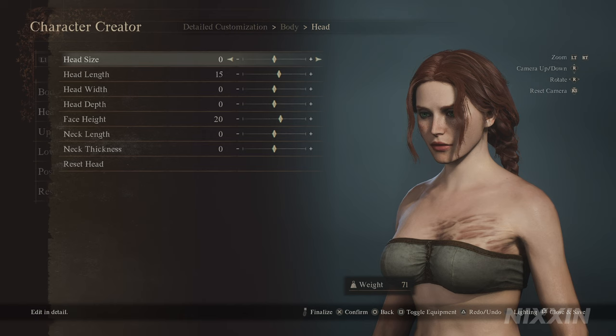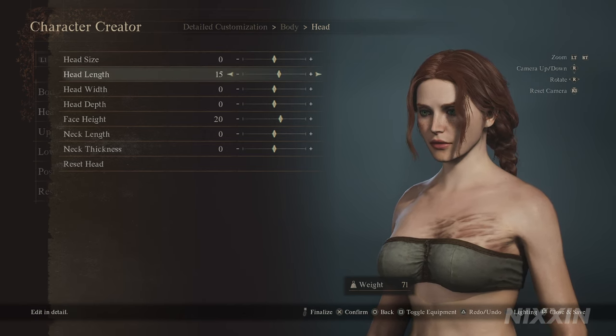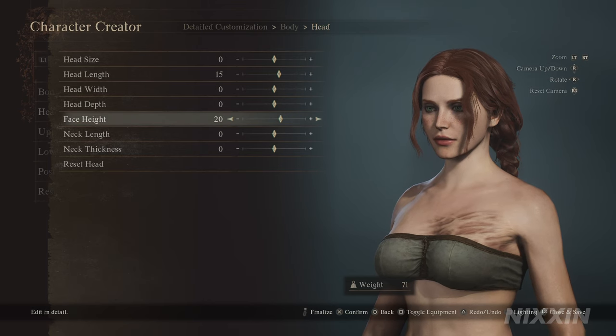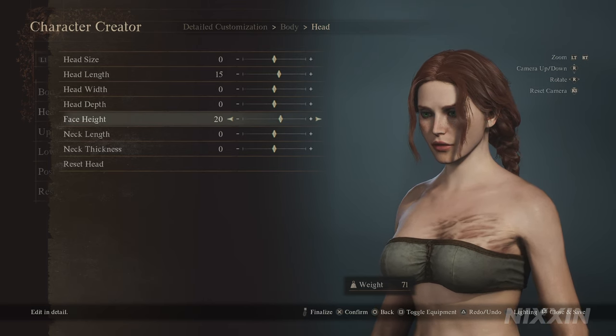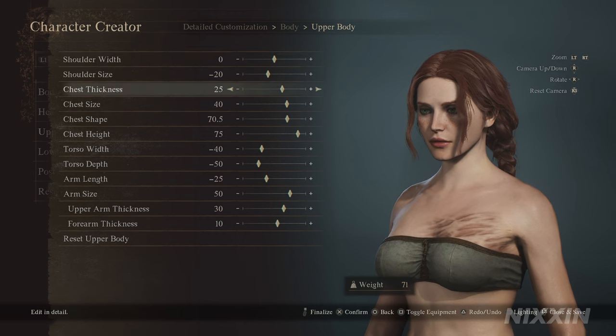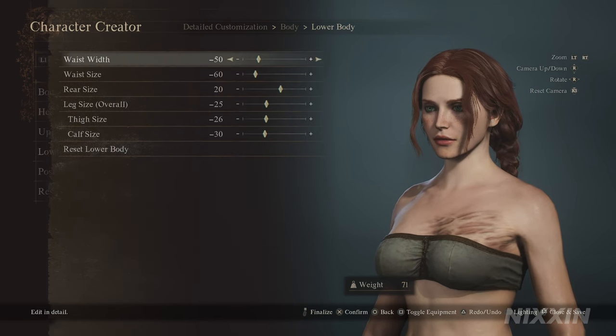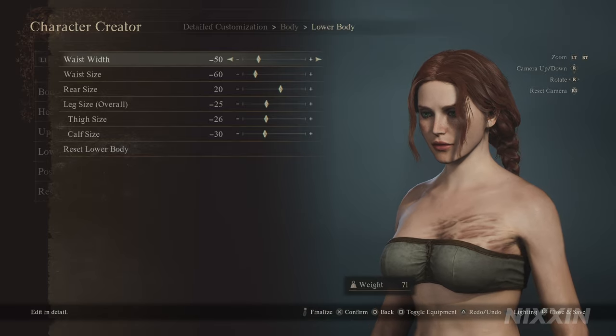The head is mostly left on default. We want head length at 15, so that her base head is slightly longer. And we also bring face height to 20. On the upper body, I increased the chest size overall. And on the lower body, I reduced her waist and leg size overall.